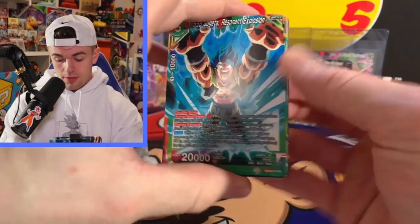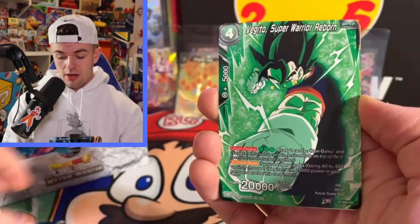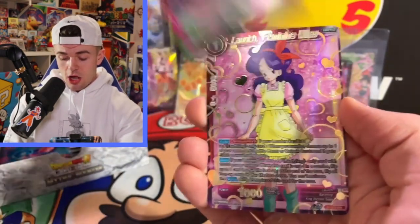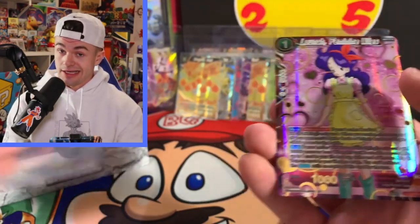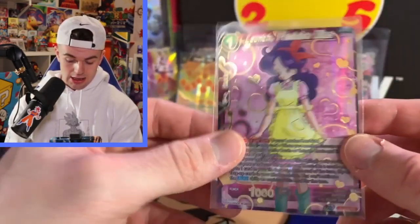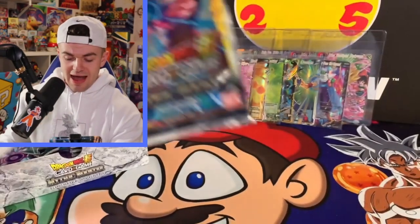Here we go — come on baby, give me an SCR! Brawly Saiyan Technique, Mafuba, Vegeto, Android 18, Chile — and Launch! I like me some Launch, just watch out — you know what happens when she sneezes. You don't want to be around her when she starts sneezing, she gets a little angry! Coming down to almost the last pack on the left side.